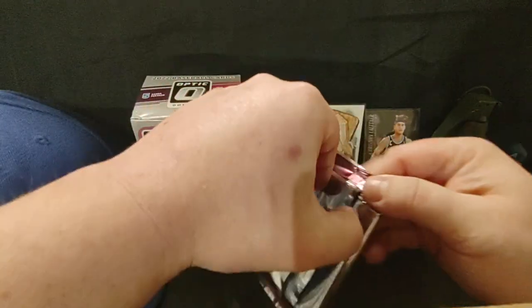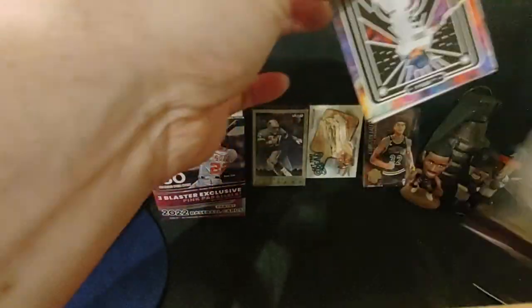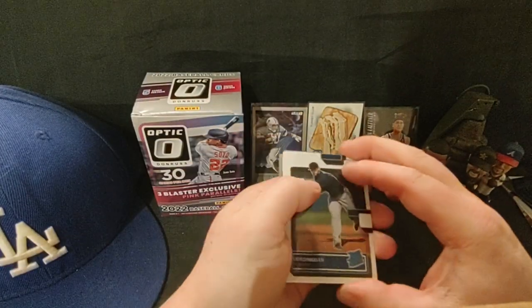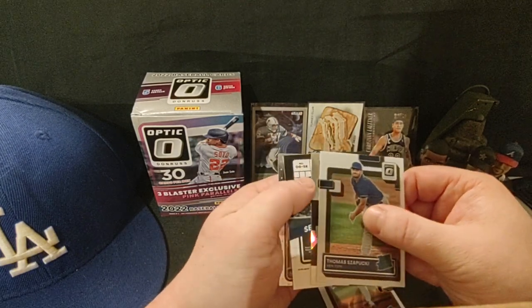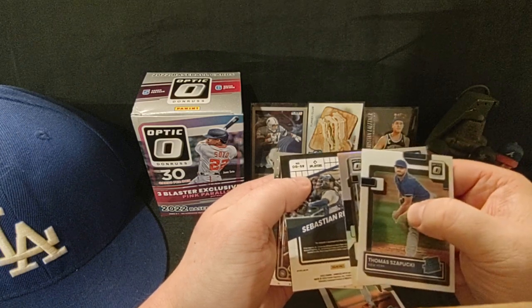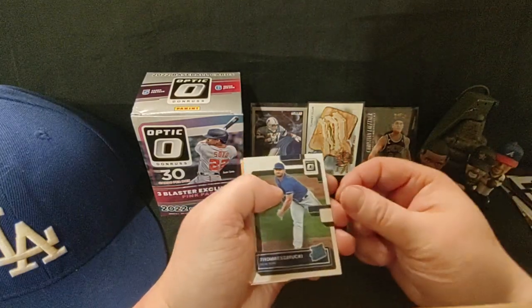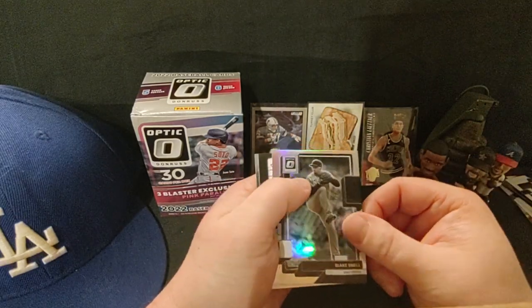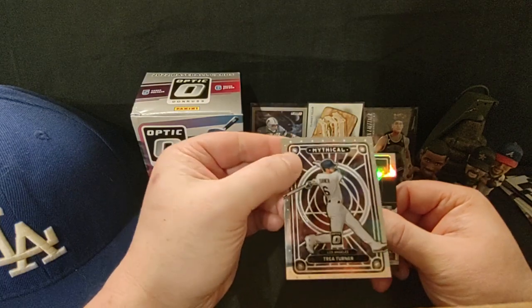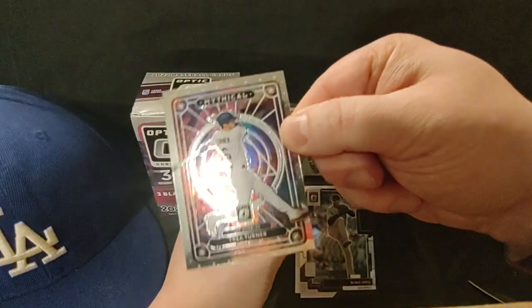Four packs left. I see Trey Turner on the back there — that's my boy, too bad he's not on the Dodgers anymore. Kyle Muller, Tom Zapuki — that's funny. We might have an auto — turned around here — yeah we got an auto! I've never heard of the guy but I'll take it. Thomas Zapuki. Silver Blake Snell. Got a Trey Turner Mythical — that's sweet, I don't think I have that card. That's a good-looking card, look at that.